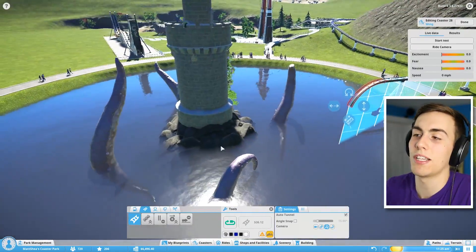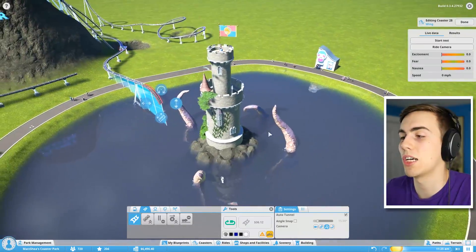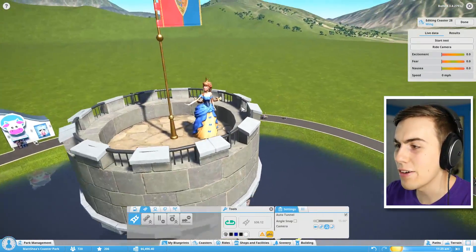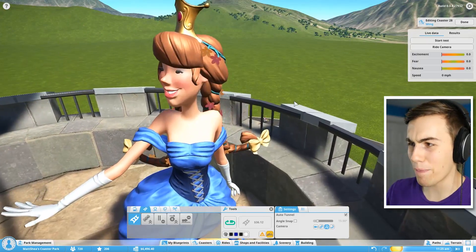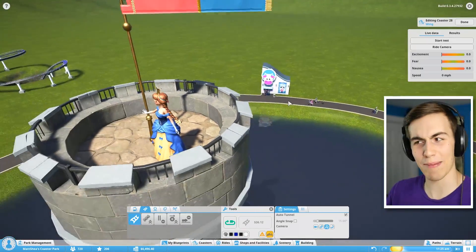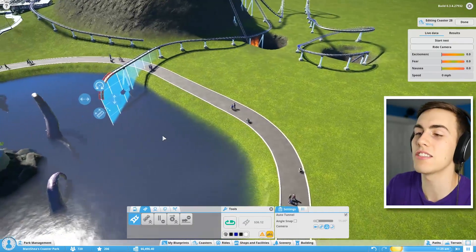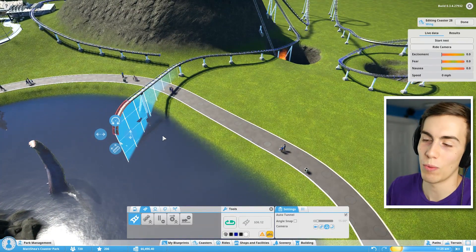A bunch of people are telling me they want to see the roller coaster come over by the tower. By the way, this lady is still in there — how does she feel? Oh, she's still pretty happy! I'm happy for her. I thought she was going to be a little upset, but no. It doesn't seem like you're allowed to build roller coasters right into the water.